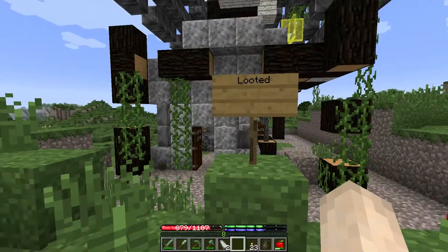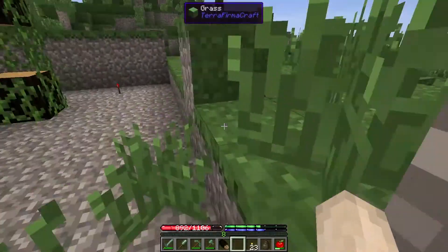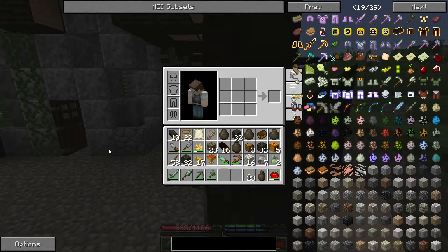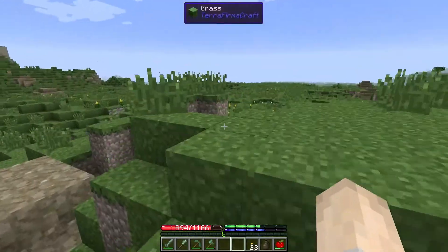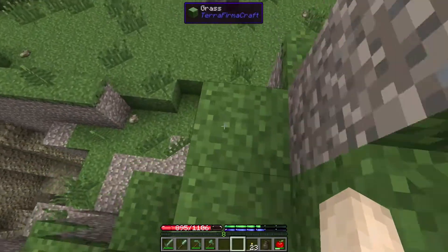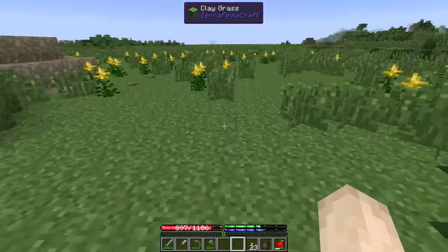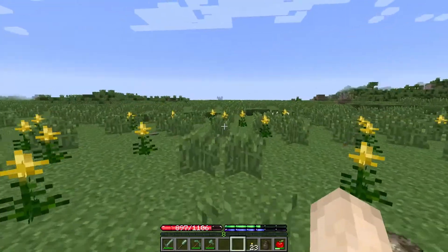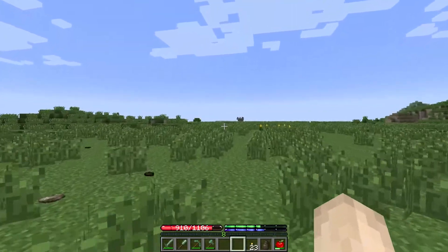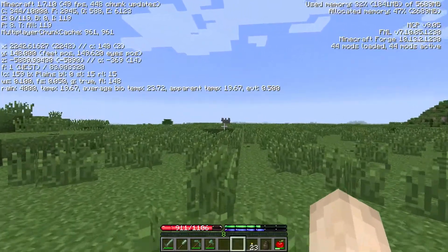We're going to head back to the base and do some cool stuff. We really need to get back to feed the sheep again, because if you don't feed them they will lose familiarity. Hopefully it's not too quick and we haven't undone all the work we were doing — I only fed them like three or four times. We need to keep feeding them because once you get them fully familiarised it won't go down at all. Let's get F3 up to make sure I'm going in the right direction — yeah, we just need to go west about 2,000 blocks.